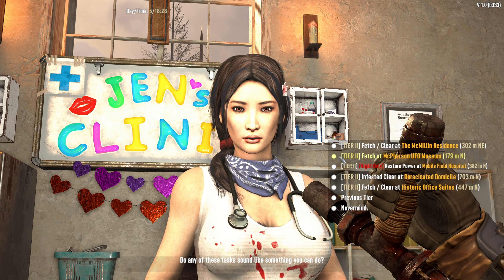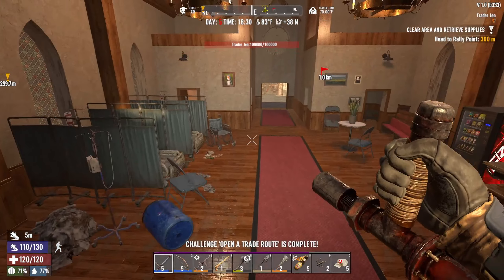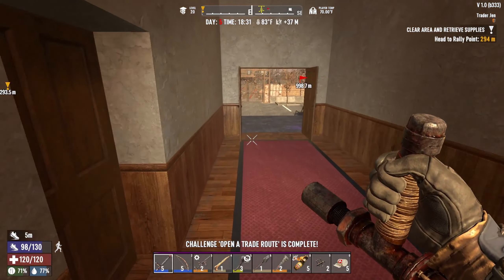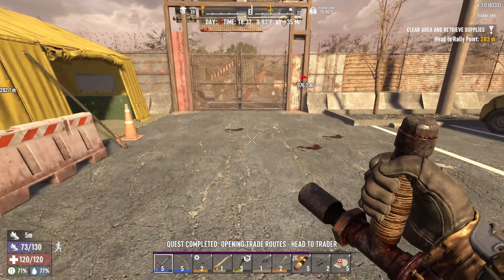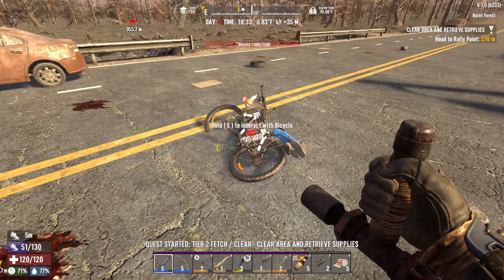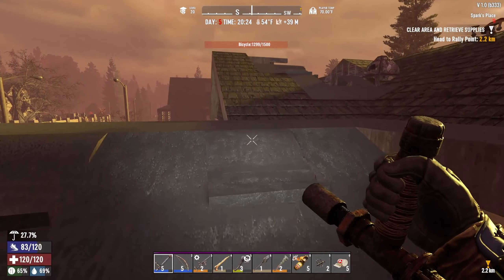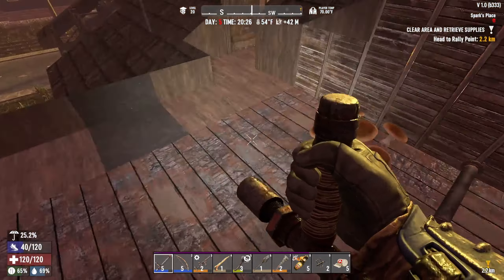I will definitely take this. No more lock picks. You know what — I'm gonna take a job from you: the McMillan. That's just gonna be queued up so when we come over here we have a job. Wish me luck — we need to get home. I'll meet you over there. Hopefully we get there before horde night.